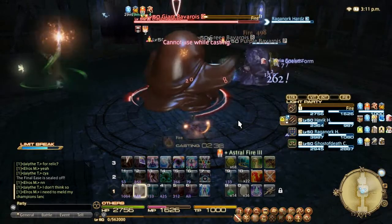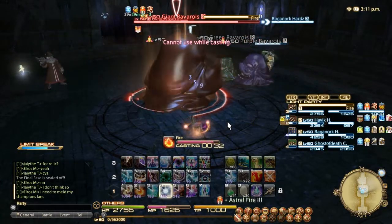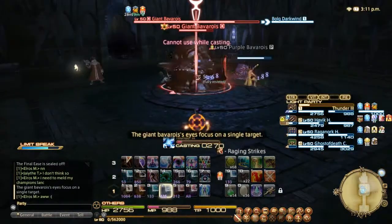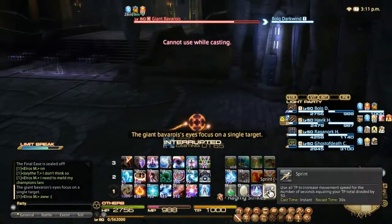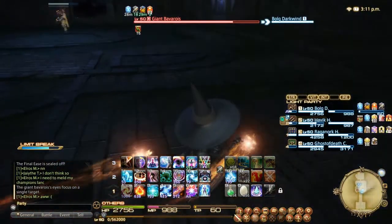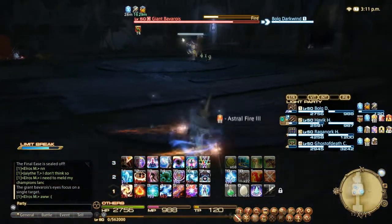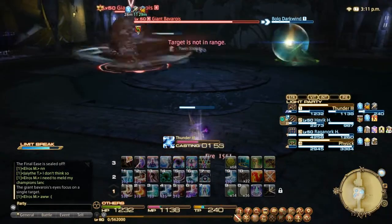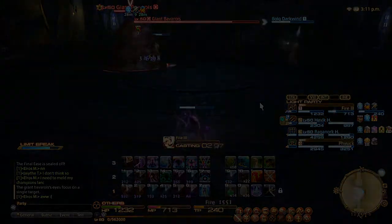He only starts summoning a few the first time. You'll also see him target somebody here. That's the other mechanic of the fight. You can see that he targeted me with Locked Eyes. What I'm going to do is run to a corner and sprint around for a second. He doesn't lock on for very long; however, if he does get within reach of you, you will die in one hit.